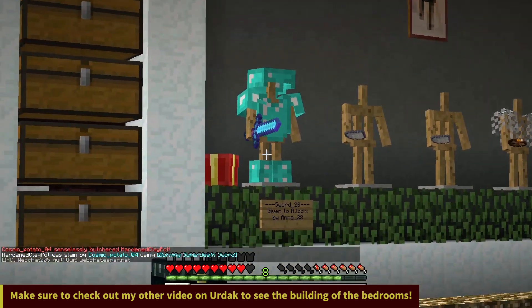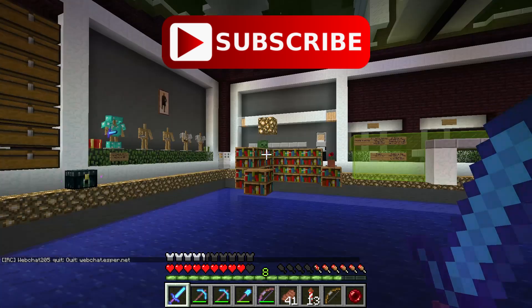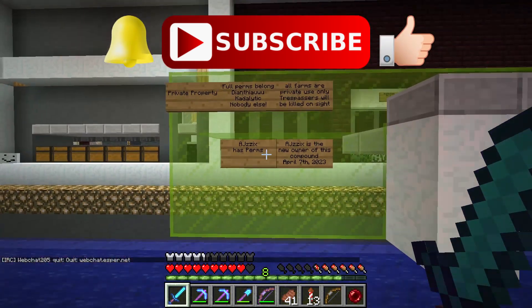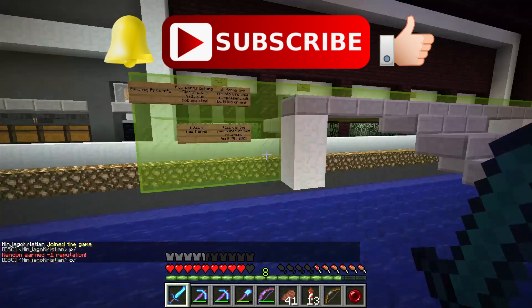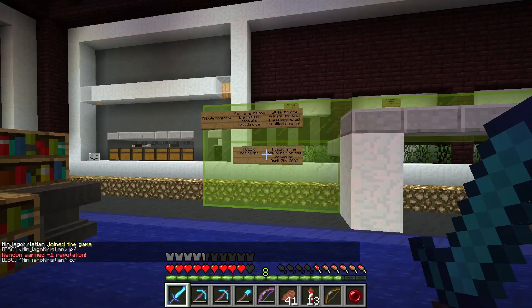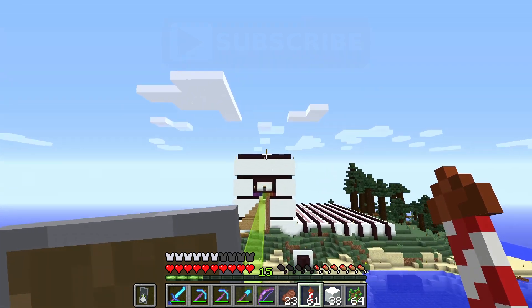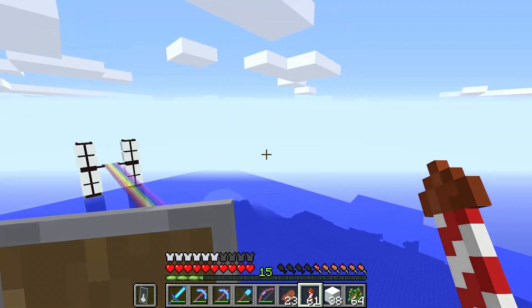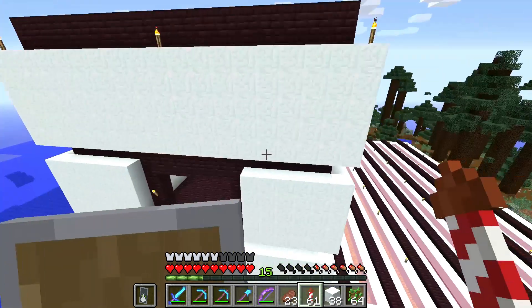Nice armor stands. Only one has stuff on it right now, just because I haven't been at this base long enough, but I hope to fill them all out. And of course the perm sign — I probably should show that in the video in case it gets griefed in the future. Right down here along this little rainbow road is the wool farm. It's not completed yet — it still has a long way to go, but it's here and it's definitely one of my future projects.